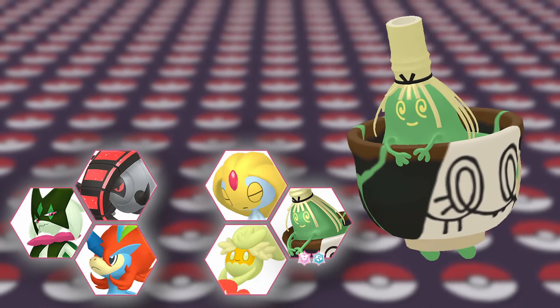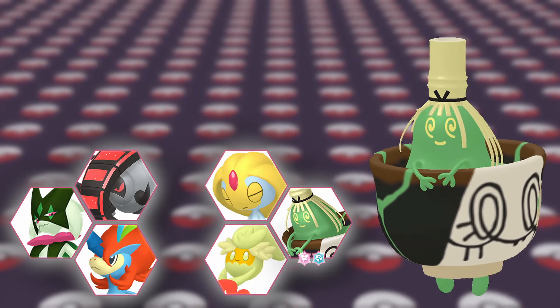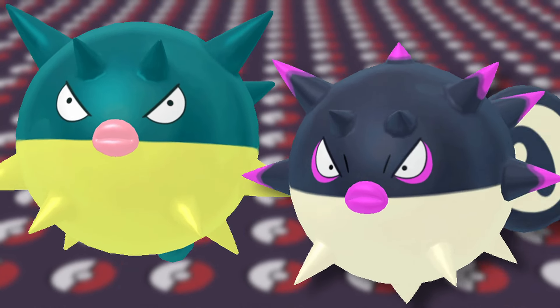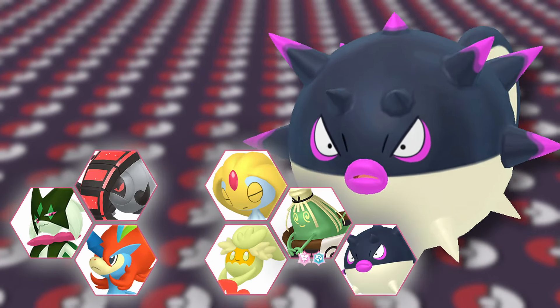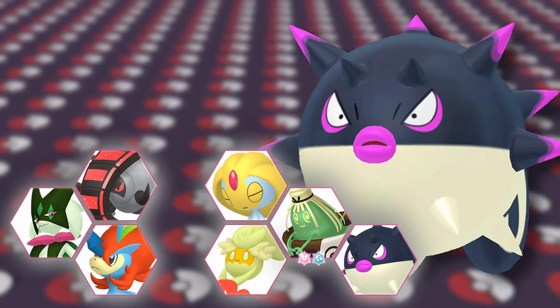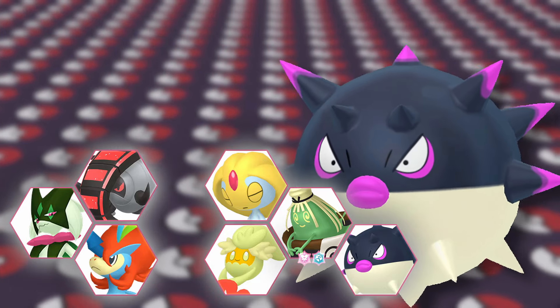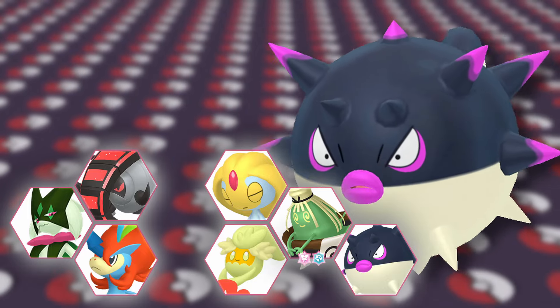Up until now the draft has gone pretty swimmingly, but this is where I had to start making tough decisions. Our next pick was going to be one of the two Qwilfishes — I ended up going with Hisuian Qwilfish, mainly because I didn't want Meowscarada to be my Ghost resist. A bulky Water type pairs nicely with Keldeo, and Hisuian Qwilfish is very bulky with useful abilities and is a great Spike stacker, freeing up Meowscarada from that duty. The only downside is it doesn't get Flip Turn.